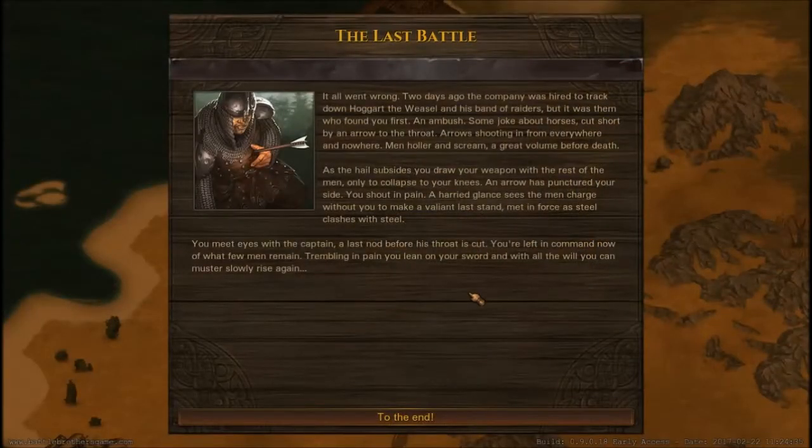It all went wrong. Two days ago the company was hired to track down Hogarth the Weasel and his band of raiders, but it was them who found you first. An ambush - arrows shooting from everywhere and nowhere, men hollering and screaming before death. An arrow has punctured your side. The men charged without you to make a valiant last stand. You meet the eye of the captain - a last nod before his throat is cut. You're left in command. Trembling in pain, you slowly rise again.